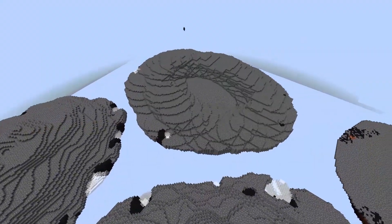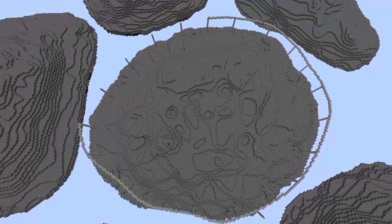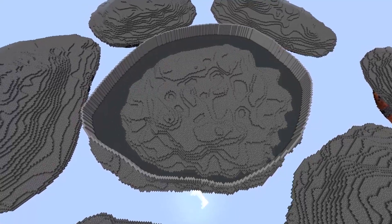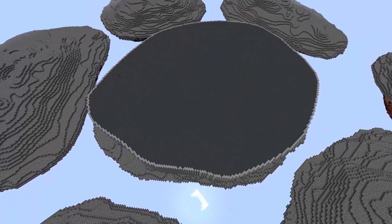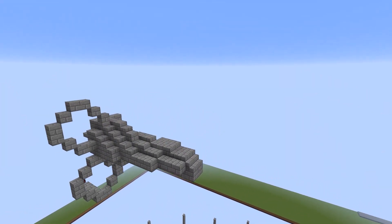Now we've flipped everything and we can start doing the islands. What we want to do is create platforms on the top of the islands which will be flat and easier for us to build on, so we don't directly build on the land itself. As you can see here, Weeds is doing a spaceship.